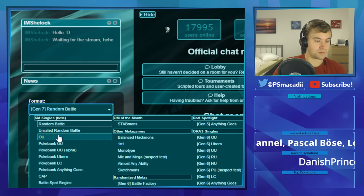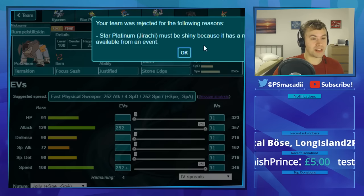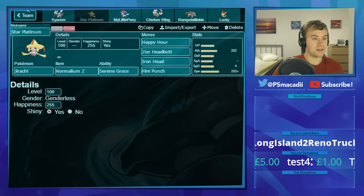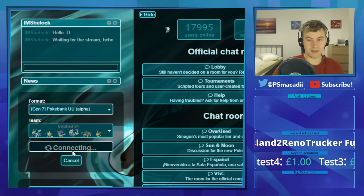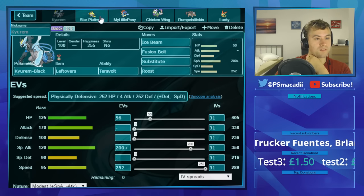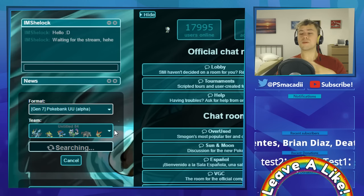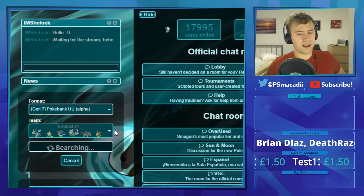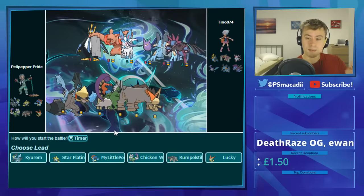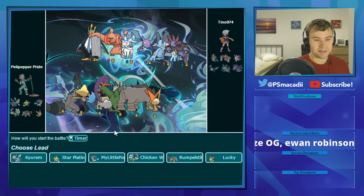We've got Sash Terrakion as our lead — Taunt to stop things from setting up, Close Combat and Stone Edge for STAB. Then there's Victini with a Choice Band — V-create, Bolt Strike, U-turn, and Zen Headbutt at max Speed. This team looks absolutely disgusting for UU. Let's go find a battle and see what this tier is actually like.